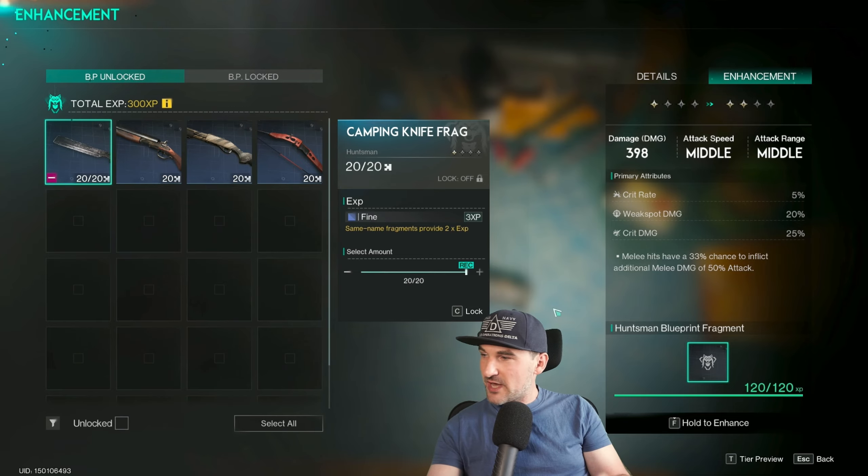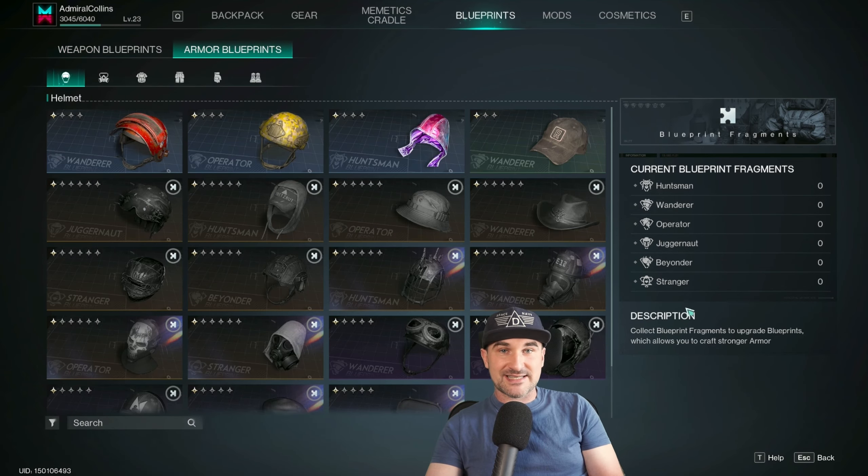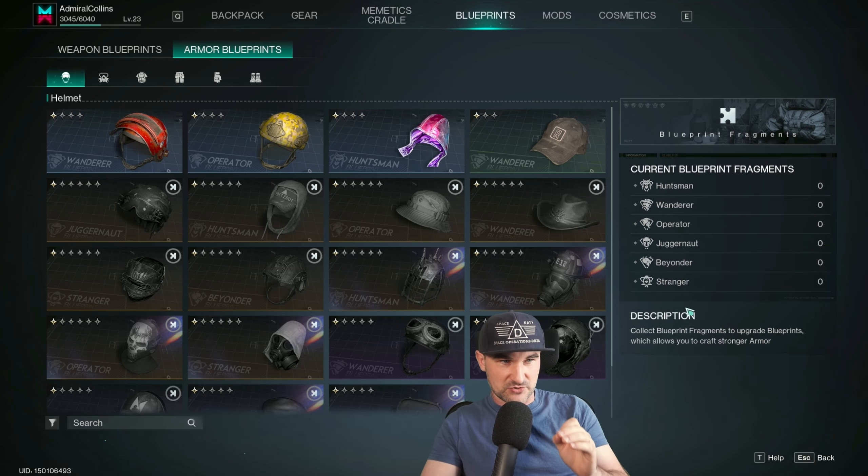What you need to know before we upgrade something: fragments are counted for weapons and armor separately from each other. So you need to have armor blueprint fragments and weapon blueprint fragments to upgrade your stuff.